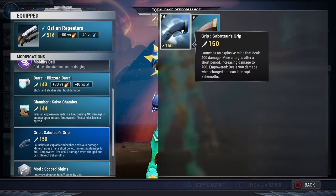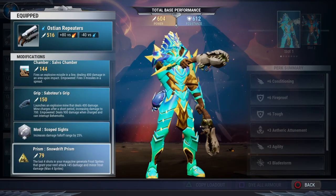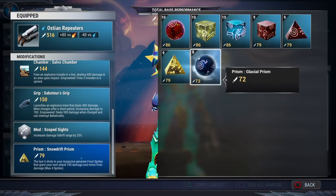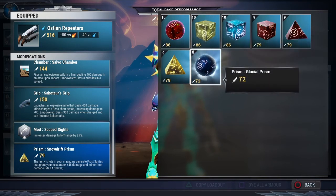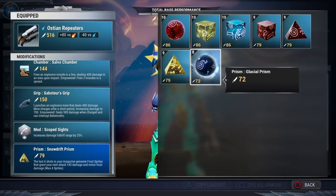I like the Saboteur's Grip because it gives me a landmine and can interrupt behemoths. If you don't want that, I'd suggest the Captain's Grip — especially if you're trying to do part damage — because it grants you a buff for 15 seconds, and if empowered, everyone on your team gets a buff. For the prism, use either the Snow Drift Prism or the Glacial Prism because they do frost damage. You could use the Stoneheart Prism for neutral damage, but for beginners wanting to maximize damage output, I'd highly suggest the Snow Drift or Glacial Prism.